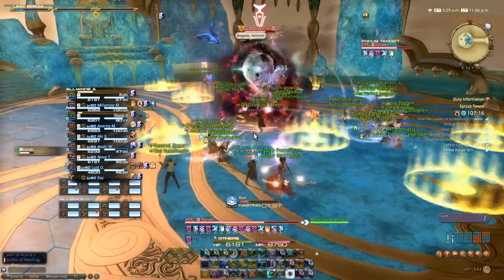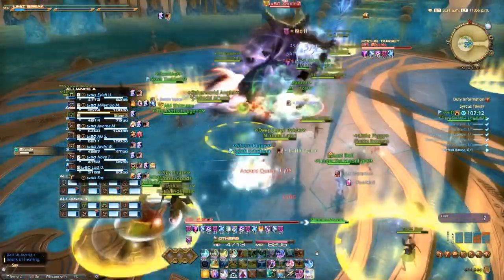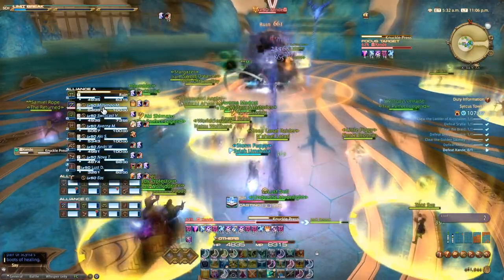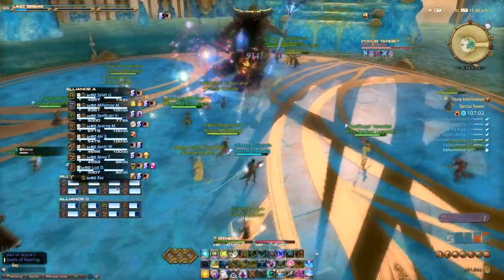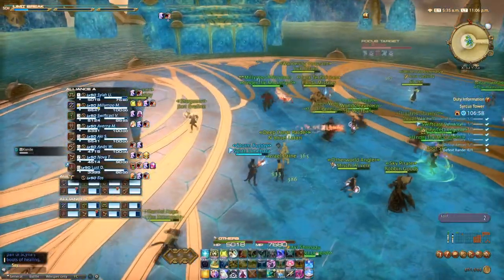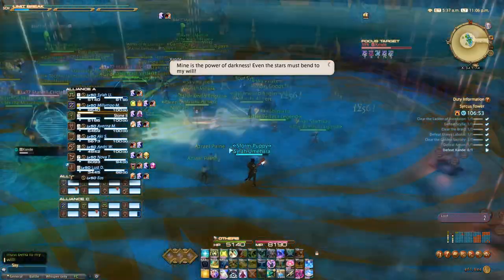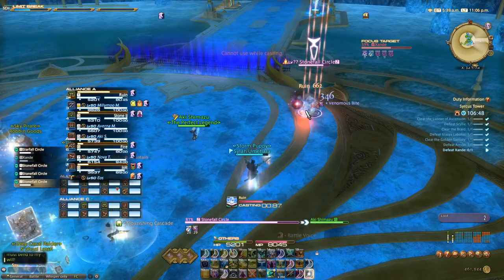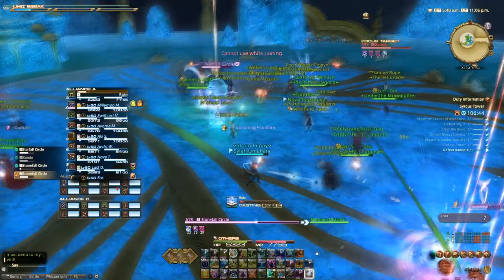At level 60, feel free to use Dissipation where needed or just to squeeze in some extra damage. Keep Excogitation on cooldown as much as you can. Aether Pact should be utilized for some free healing, allowing you to do a bit more damage. Recitation should be used on Excogitation before a pull or on Adlo for a bigger shield — this will depend on a fight-by-fight basis, you'll start to learn this over time. Throw in Fey Blessing for AoE pulls instead of using Indom or Succor, and use Seraph when big boss hits are coming or you need extra shields for AoE pulls.